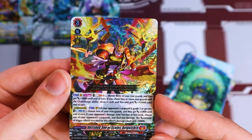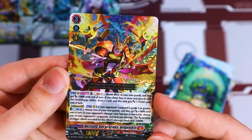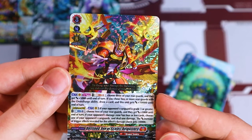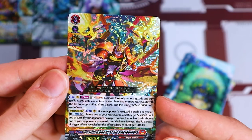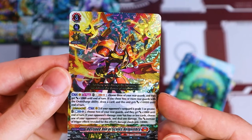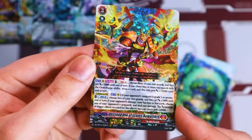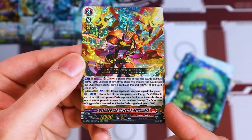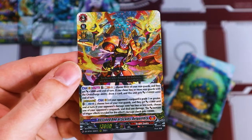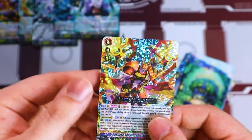We got Alquilibra — the new Destined One grade three. It's got two act abilities. The first is soul blast two, choose three of your rear guards and they get 5K. If you choose two or more rear guards with the overcharge ability, draw and this gets 10K. The second skill is divine skill — once per game, if your opponent's Vanguard is grade three or greater, and your opponent's damage is four or less, choose one of their Vanguards, deal it a damage, and increase the trigger effects for the revealed damage check. It gets minus 10K — so it reduces the trigger power by 10K, basically nullifying basic triggers while dealing damage to push for game. There are overcharge support cards that do multi-attack, so Alquilibra can be a really good finishing push deck. Definitely looking forward to building that.